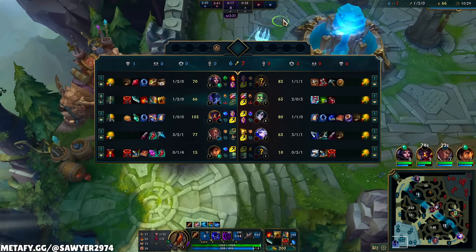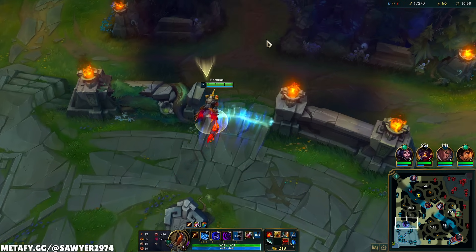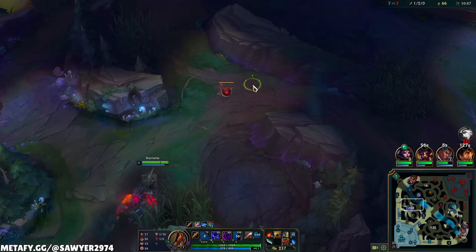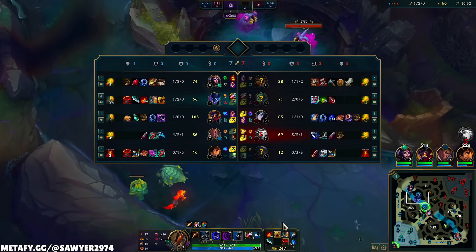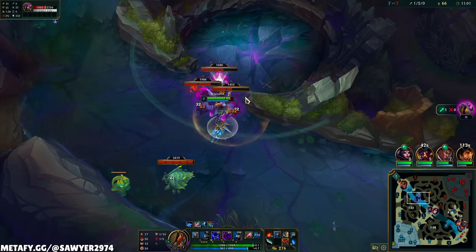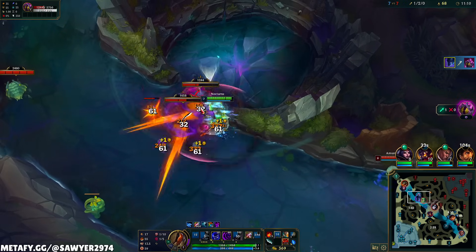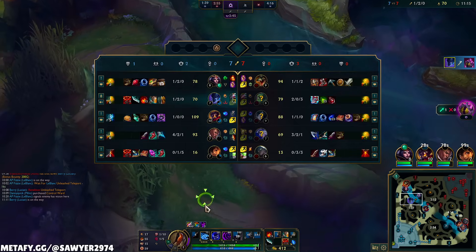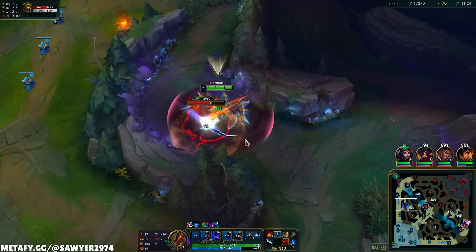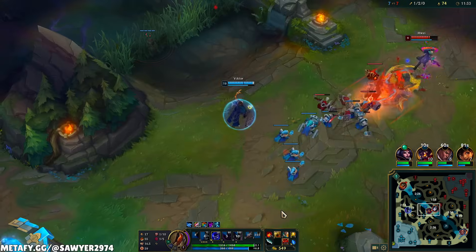Now we have the option to path for void grubs or dragon. I want to keep playing bot side, so by the time I finish my clear again, my ulti will be back up. We'll clear our camps down towards bot. The dragon gives us better scaling — I have three carries on my team. Amumu's farming his camps, so we slime a couple void grubs. We got the Tiamat, which gives me AoE damage. Since we died, we don't have the full Stridebreaker yet. We got two void grubs — that's more damage for my allies to the turrets.